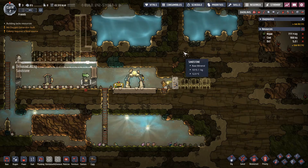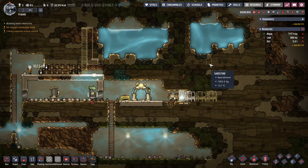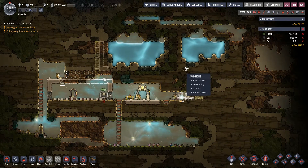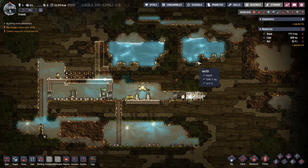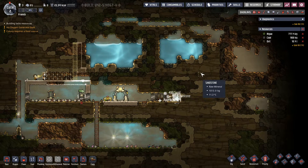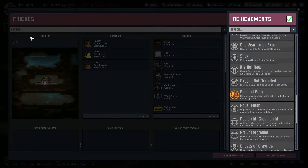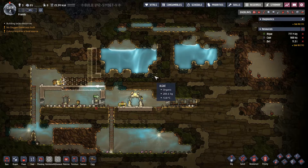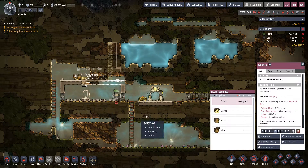Our duplicants are doing a bit of everything. Later on I will assign specific tasks and priorities for what they're doing. You can't tell them exactly what to do, but you can set priorities so they will focus on one thing or a few things and completely ignore others. We have beds and baths built now. They will ignore some tasks and only focus on specific ones — but that will come later.